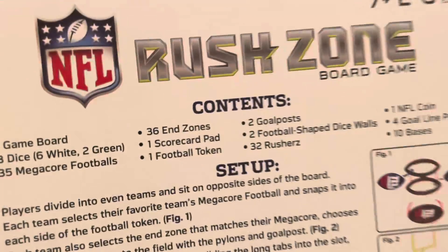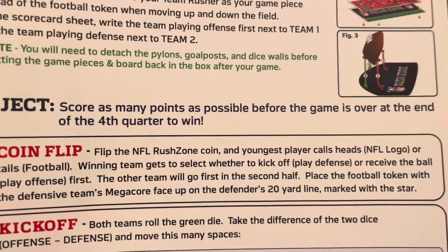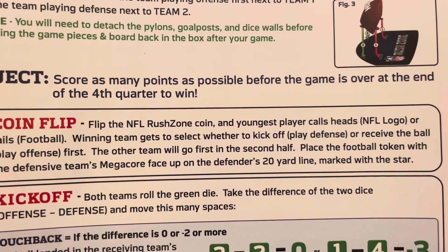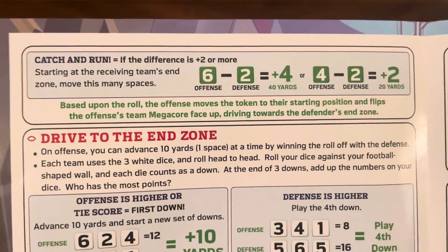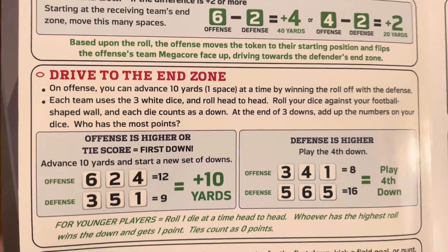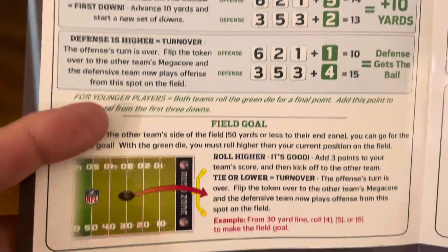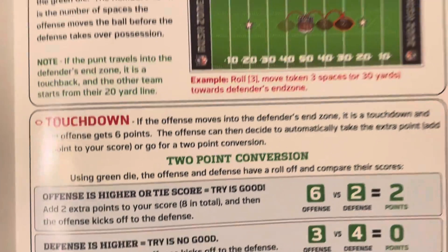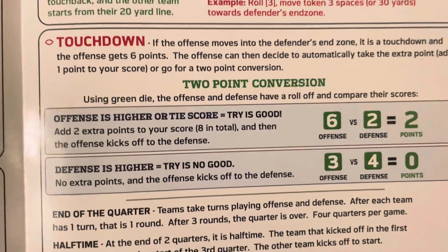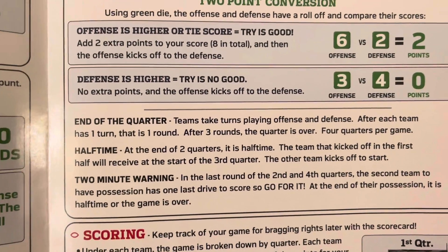We'll start by looking at the rules. We've got the table of contents, setup, and the object: score as many points as possible before the end of the fourth quarter to win. You've got the coin flip, kickoff, touchback, bench stops, catch and run, drive to the end zone, fourth down, going for it, field goals, punting, scoring a touchdown, and trying for the two-point conversion — offense higher or tie score, defense is higher, try is no good.